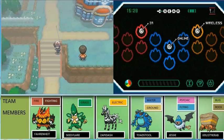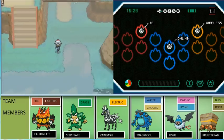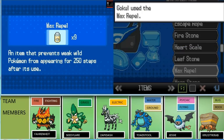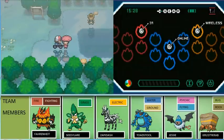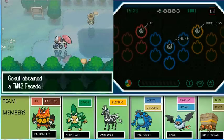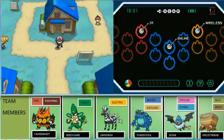Come back to Icirrus City. I remember now — it's TM42 for Facade. It's a very cool TM — it actually doubles the damage if you are paralyzed, poisoned, or burned. I request you guys to check the description below for every TM with timestamps if you are looking for any specific TM.